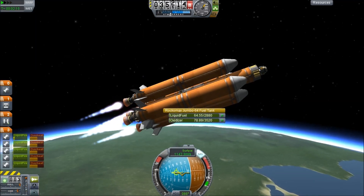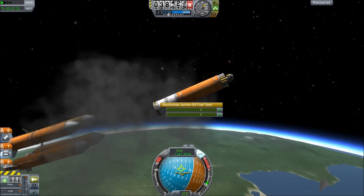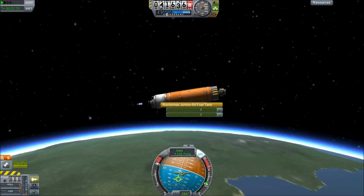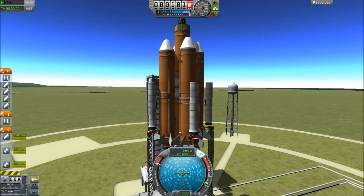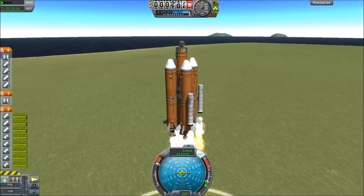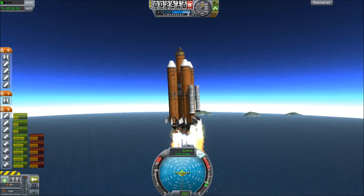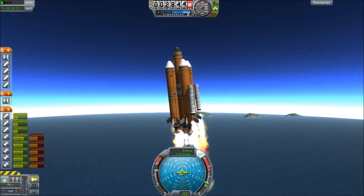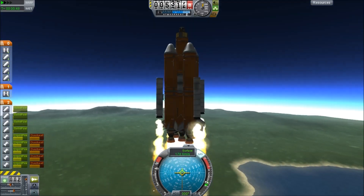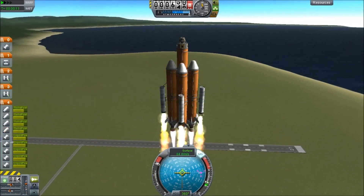We kind of switched back and forth between using the nuclear thruster and the Poodle engine for it. Regardless, we had a lot of issues with separating these from the rest of the spacecraft. We would sometimes lose things on launch — but I think you'll agree it actually flew surprisingly well considering it had lost one of its four solid rocket boosters. It only started to lean over a little, but it could take it all the way to orbit.